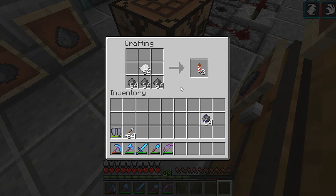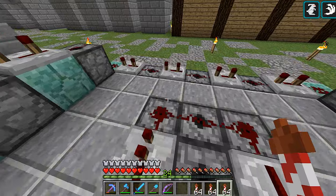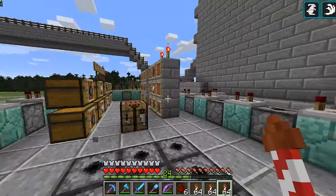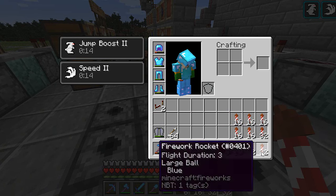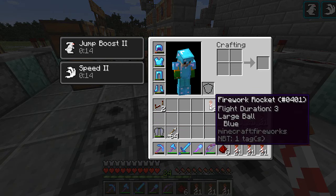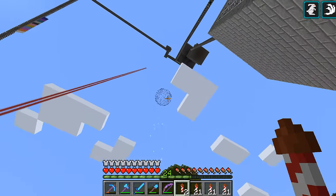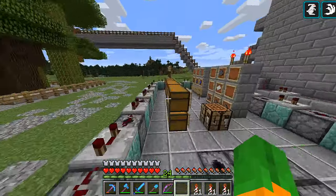In the new update they changed it - before it only gave you one, now it actually gives you three, which is perfect for this episode because I needed three. We're going to use this entire stack on the fast dispenser - shoot all these very fast. Let's divide them up - about 16 here, 16 here. Actually let's do 21 for each. We're going to throw just three on the ground first to see how they look. Boom, boom, boom - yeah, I love fireworks honestly.